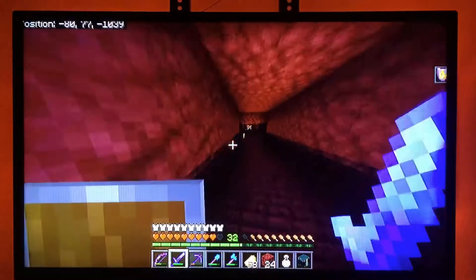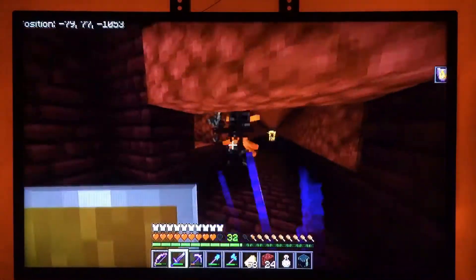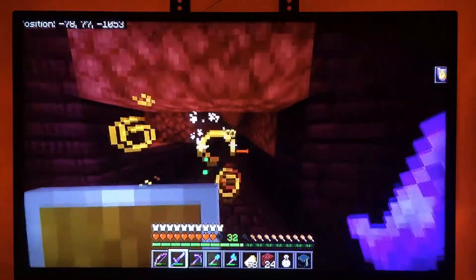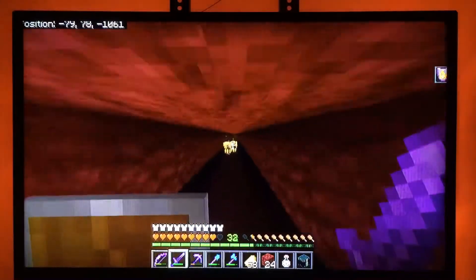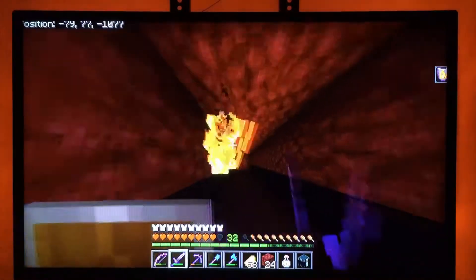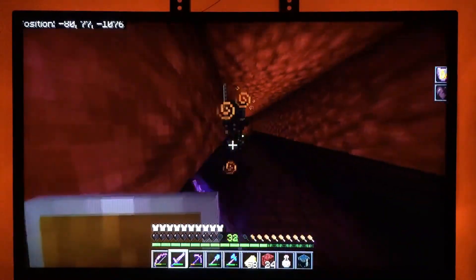I was in this fortress before - right here. As you can see I put blocks here to stop the wither skeletons from getting me. This is a very effective strategy to fight them. Now as for the blazes, the best strategy is to drink a fire resistance potion and just whack them with your sword.